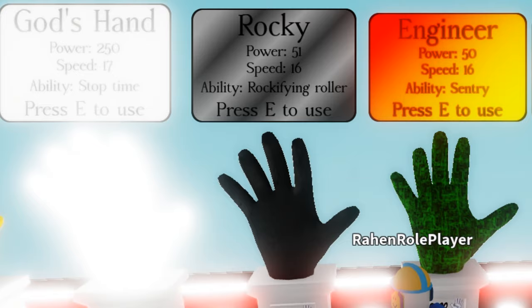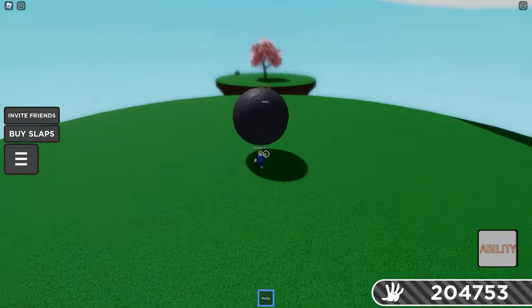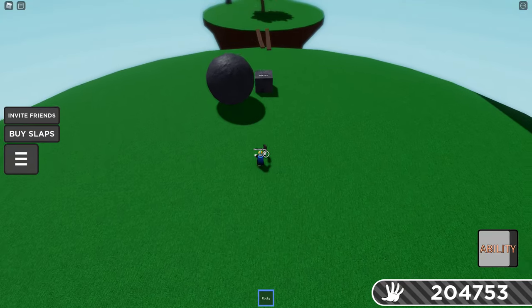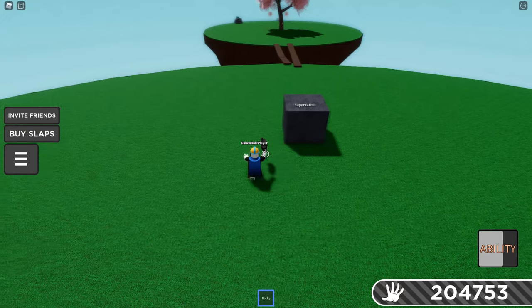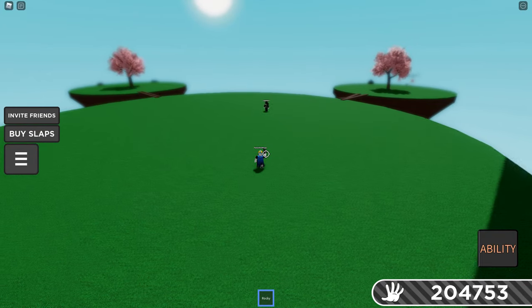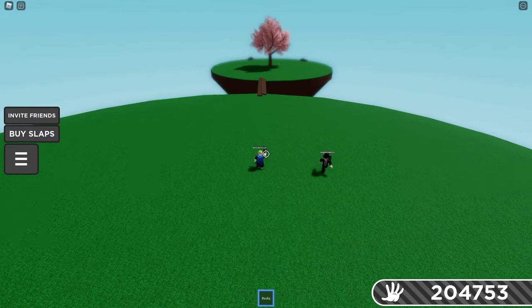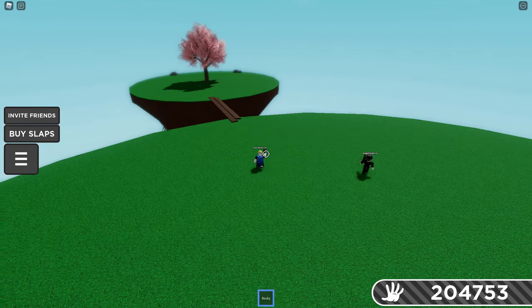We got a new rock glove: 51 power, 16 speed. The ability is Rockify Roller — it creates a ball of stone and turns opponents into a diamond stone, making them slow afterward. In my opinion, one of the most overpowered rock gloves. It's pretty good for island raiding and works great against overpowered gloves.